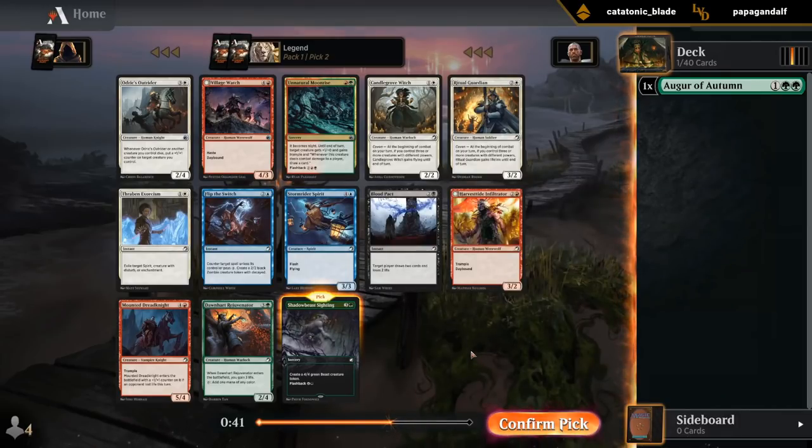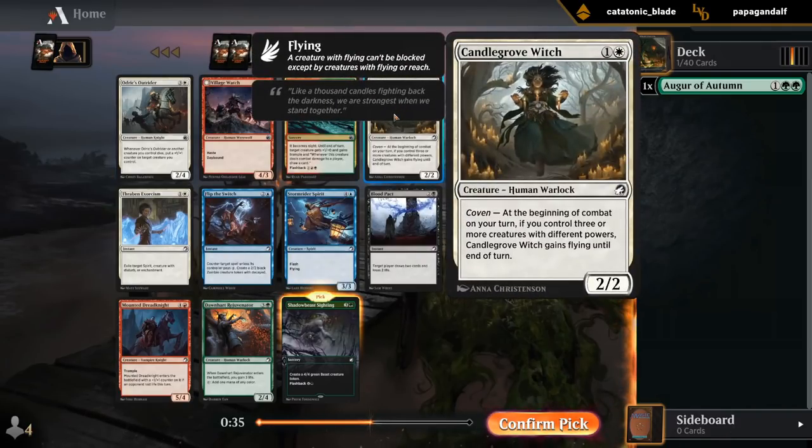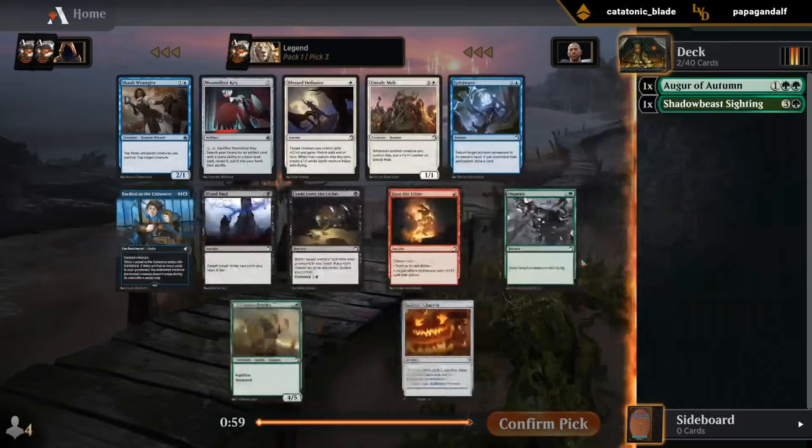Other good cards beside these two green ones include Alderic's Outrider. There's the Candlegrove, which is a fine two-drop. Float Diff Switch can also be fine, but not the best with what we first picked. So it's one of the green cards, and we'll go with the Sighting. Hope to wheel Rejuvenator.